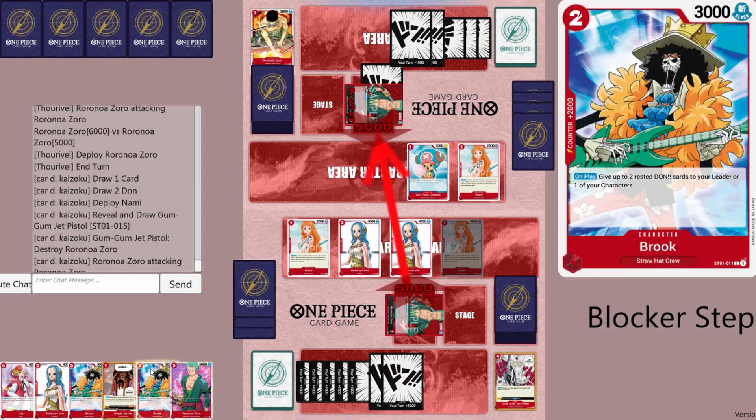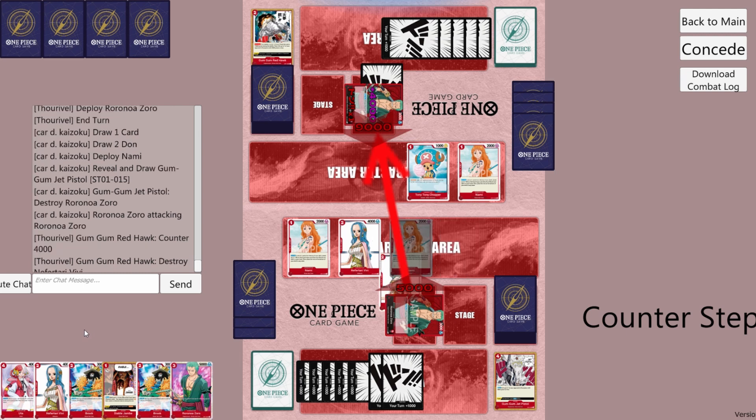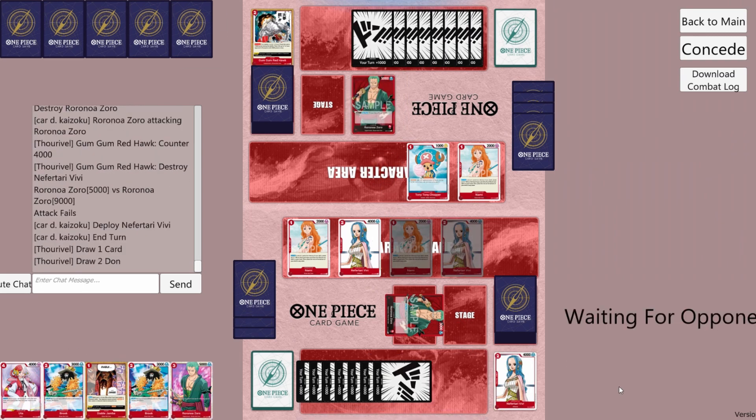We'll attack with Leader for 5k. I wanted to save Dawn to play another VV this turn. They did have Red Hawk and they kill one of our VVs. We'll play another VV and pass. Maybe I was too greedy with the VVs — she would have lived if I had put Dawn on Leader, but I really wanted to live my 3 VV fantasy out.